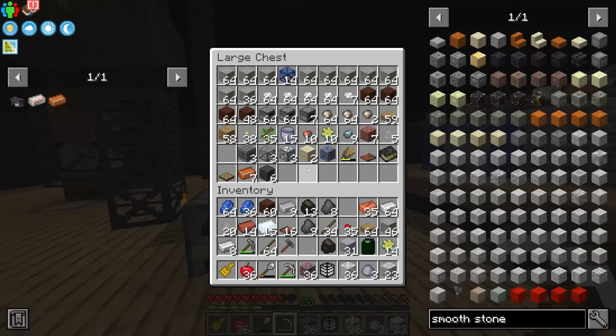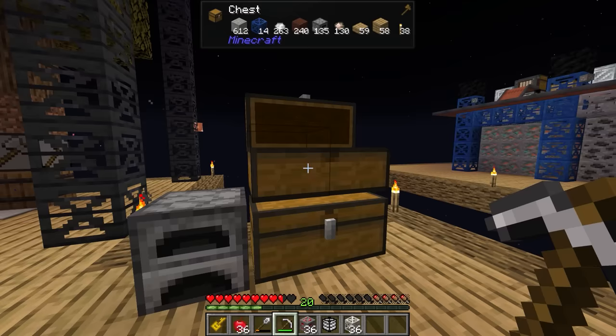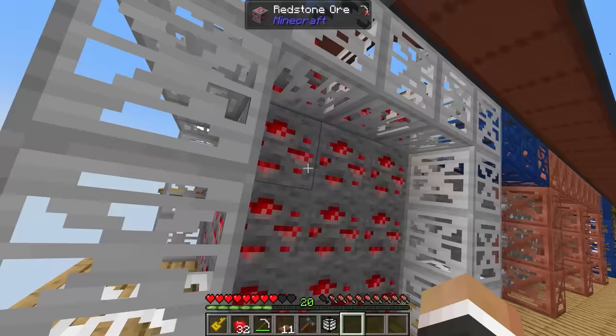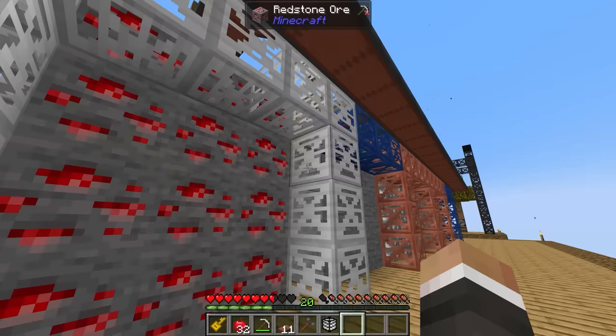We can run basically any of the blocks we currently have through this Mason table and turn them into other blocks. We can do the same with cobblestone and stone and any other kind of solid blocks. Certain things are going to require different tables — Chipped has quite a few tables: the botanist table, the glassblower table, the carpenter's table, the loom table, the Mason table, the alchemy table, and the tinkering table. But for us for the time being, the Mason's table is going to do the trick. Now let's quickly go and see if we can't get this redstone miner added to the setup.